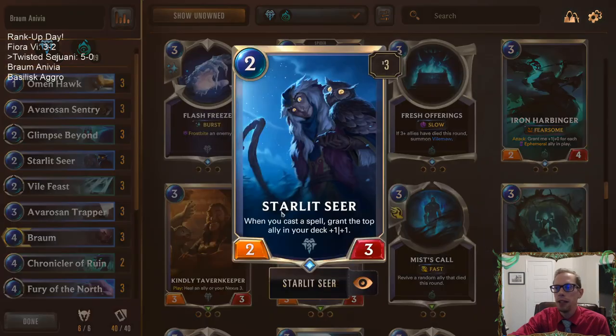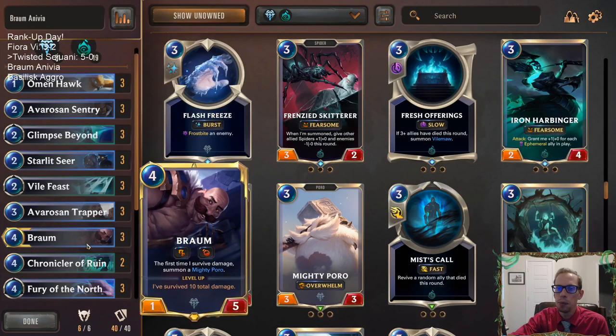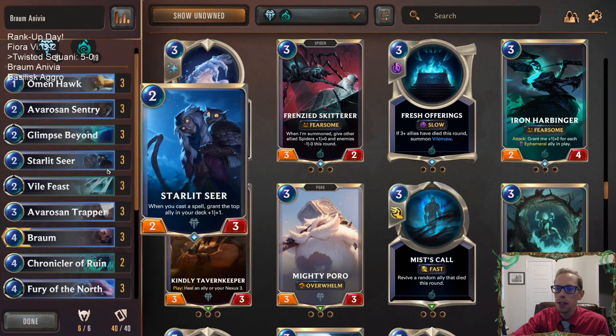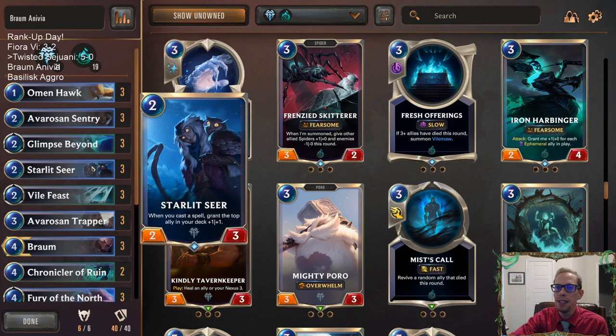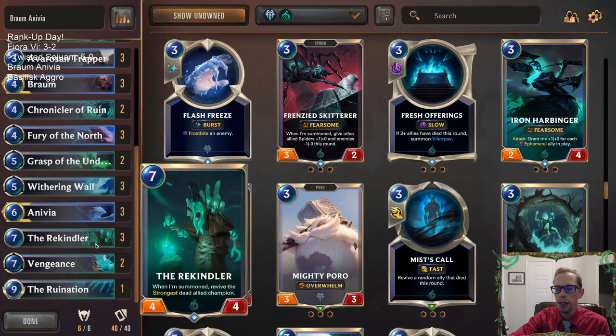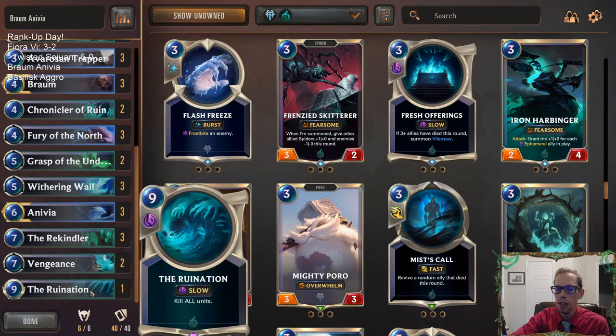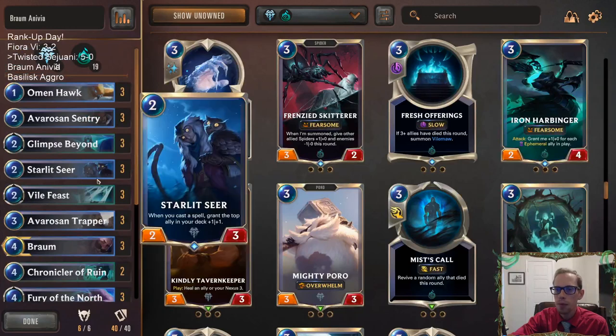I'm also a big fan of Starlet Seer and I think she fits in this deck perfectly — pumping up Braum is like your best target, but you just pump up some other things too. It's a really good 2-drop. You already have the Avaro's Frozen Sentry, but I wanted another really good 2-drop. I thought people have their curves a little too high, with 3 Rekindlers, 3 Vengeance, 2 Ruination — the curve is just a little too high.